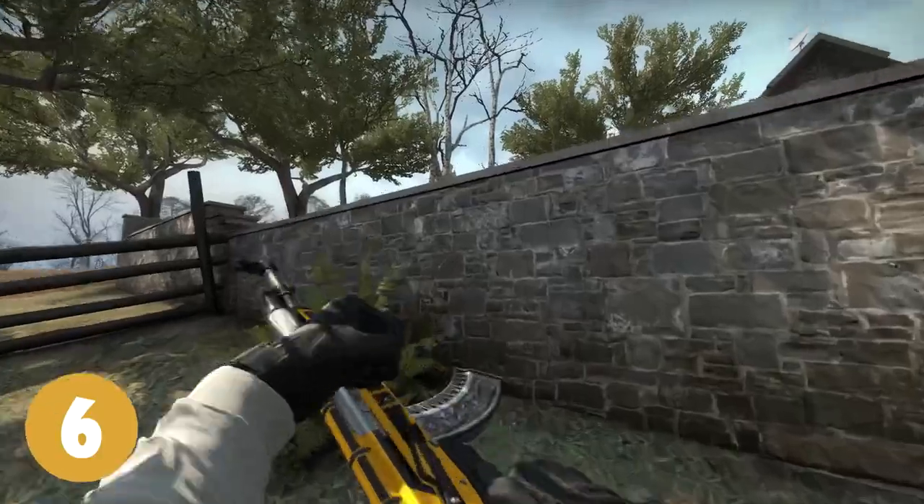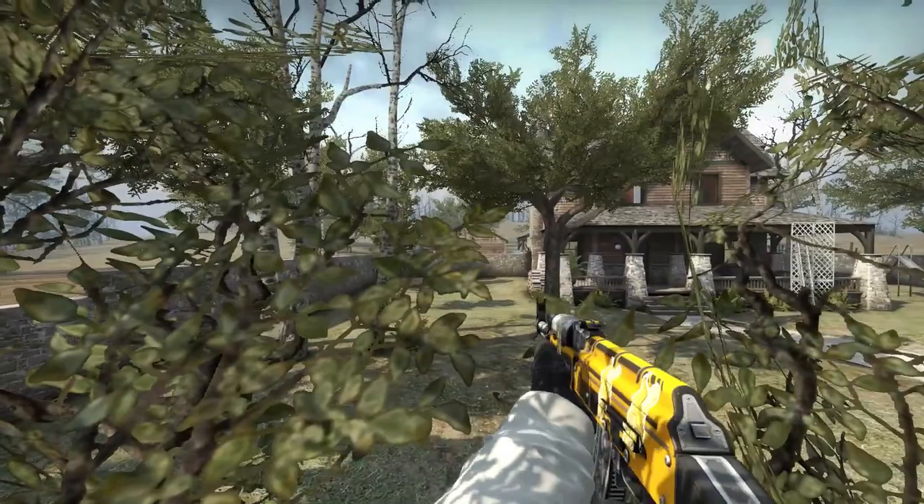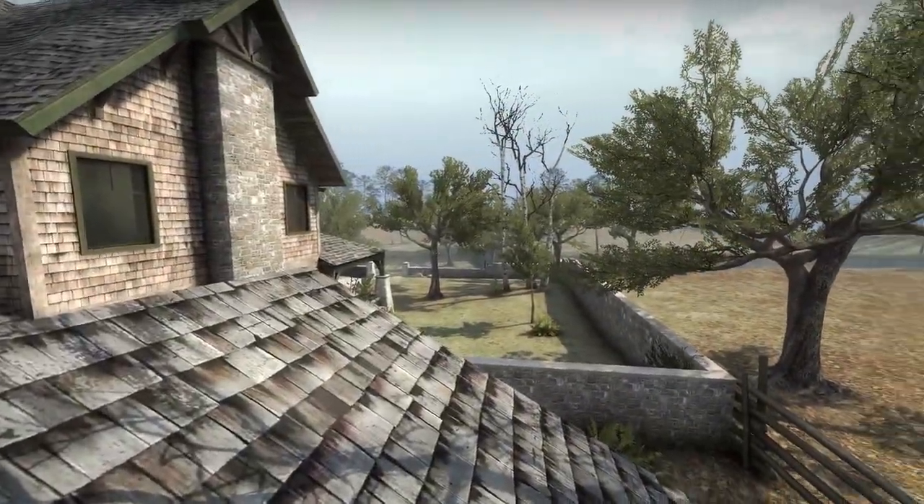Tip number 6. If you're a terrorist and you do this fast — jump on this wall and then you can jump on this little tree here. This will allow you to see over the main wall while still being quite hidden.